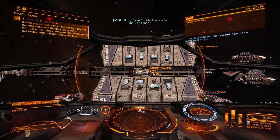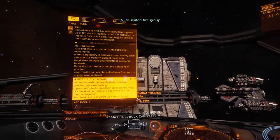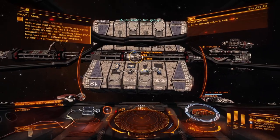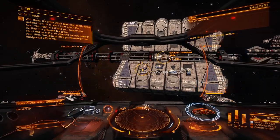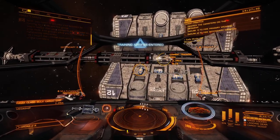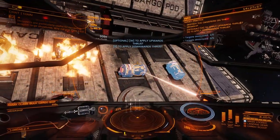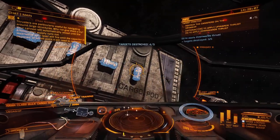It's often worth scanning objects you're unfamiliar with to learn more about them. Next, you need to activate your weapons by cycling to a different fire group. I wonder why it says one up top — it's because I played with something and now it's screwed up. Press N key. Multi-cannon and burst laser. Fire groups allow you to manage your hardpoints efficiently. Let's begin the combat evaluation. Destroy several of the canisters. Your cannon will automatically reload until the ammunition supply runs out. Meanwhile, your laser will fire until the capacitor is depleted, at which point it will need to recharge.